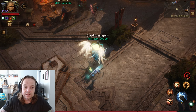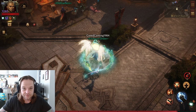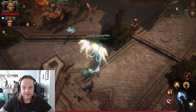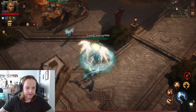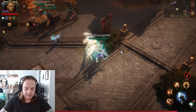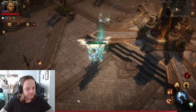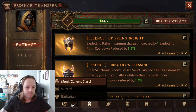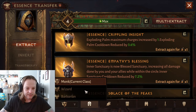Demon Hunter can run impale, traps — which are very viable with the new update — and the meta build which is the Strafe clone build and escape. That's Monk, Wizard, Barbarian, Demon Hunter, Crusader, Necro, Blood Knight — yep, that's all of them.